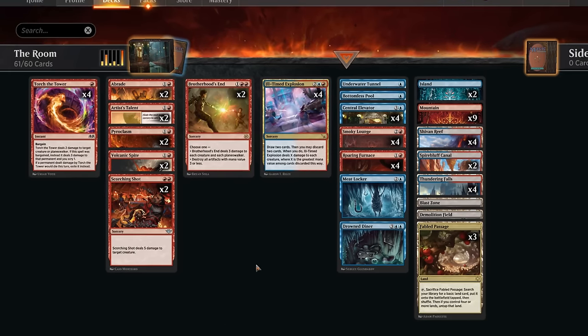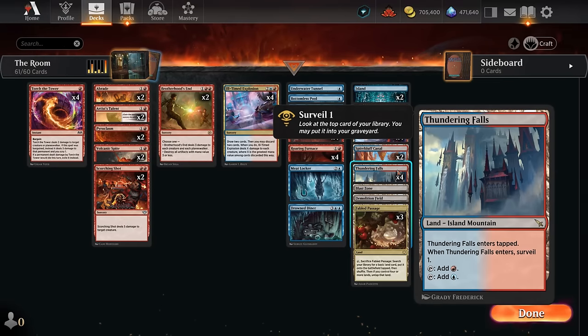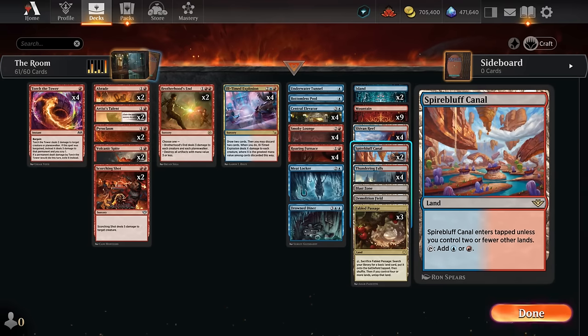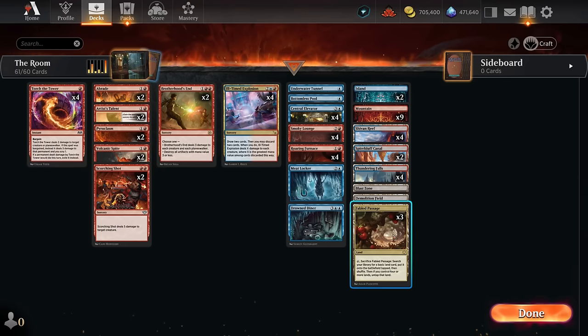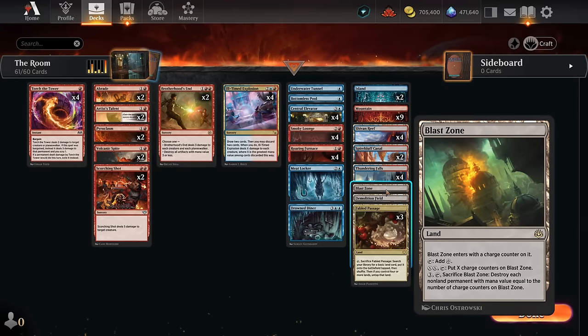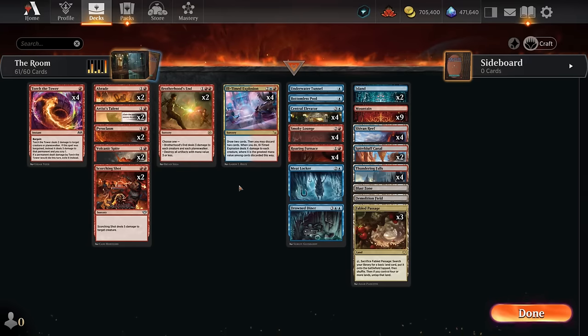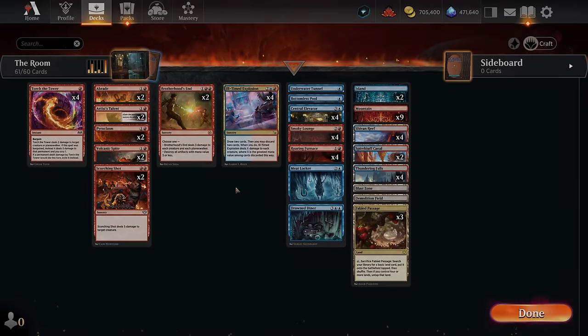If we get Artist's Talent to level three, we can also amplify the damage from our removal spells. The mana base has lots of blue-red dual lands — Thundering Falls to surveil is useful, Shivan Reef, only two copies of Spire Bluff since we're a late-game deck so entering tapped can be a liability, Fabled Passage to fetch islands, and nine mountains — mainly focused on red mana. A few utility lands: Blast Zone can deal with enchantments, and Demolition Field mainly for opposing creature lands.